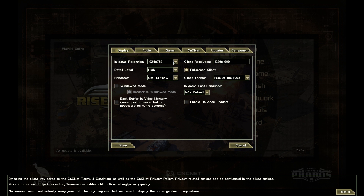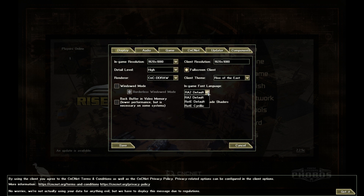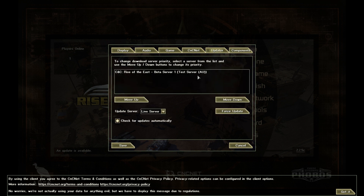In the settings, set your in-game resolution — let's put it at 1080p since that's what I have. The in-game font language is fine. Then go to the Updater tab and switch to the Beta server and click Save.